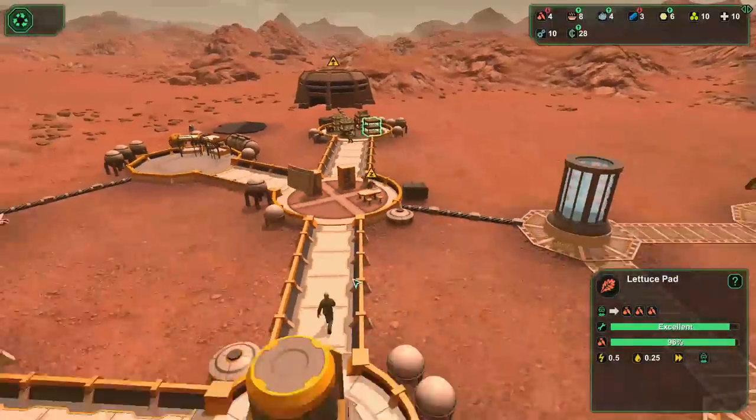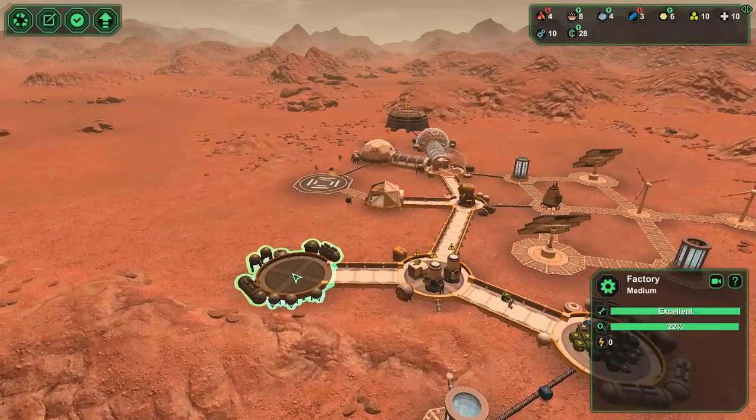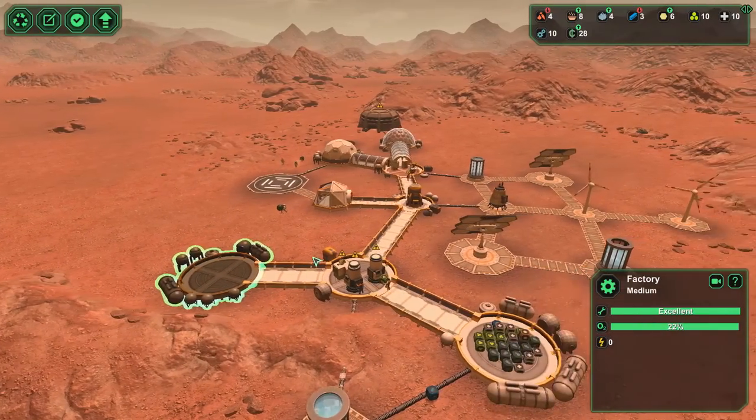I should be able to sell off some of this extra starch too — we are just mass-producing food right now. Was that impact close? Where did that impact hit? It looks like it hit right over there — that was a close one. We should probably start fabricating things.